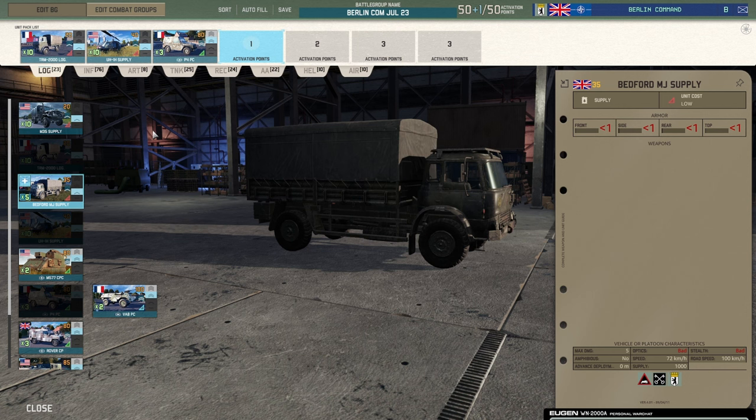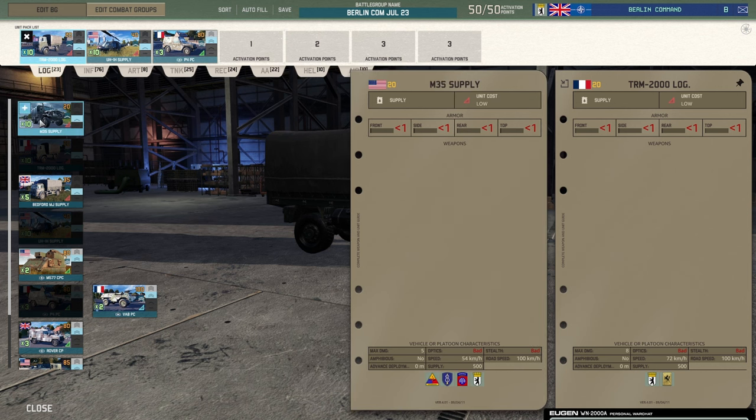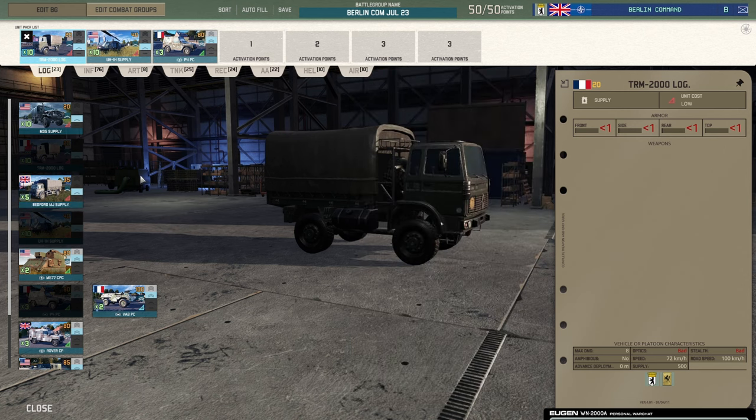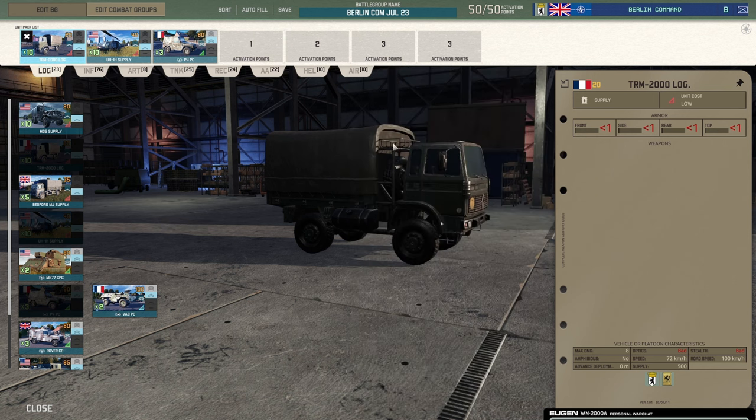The first thing I'm going to point out is the obvious French bias when it comes to the supply trucks. This is the TRM 2000 — it has 8 hit points and a speed of 72 across ground. The M35, which is exactly the same price, is much slower across ground and only has 5 health points. The Bedford is the same speed but still only has 5 hit points. I think it's crazy that they're the same price, because that extra hit point could matter for some artillery. But it is what it is — French bias, straight away.